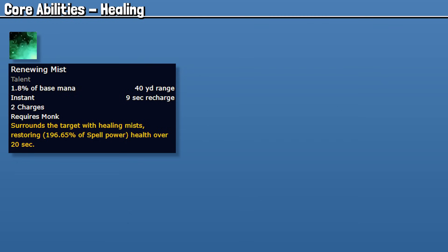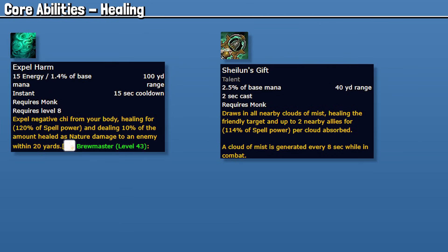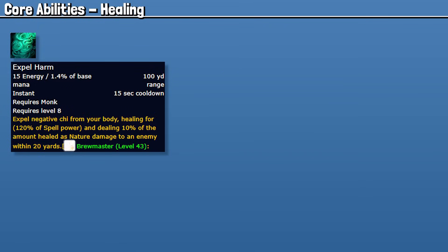Renewing Mist is a HoT that gets extended with Rising Mist and allows us to set up for upcoming group-wide damage. Sheilun's Gift is a large group-wide heal that, with the correct talents, will either give you a buff or recharge faster. It's more of a recharge-type ability based on the number of stacks as time is spent in combat, so this is our primary group-wide healing button. Expel Harm is a really potent self heal — it does a small amount of damage as well, but the damage isn't worth using it purely for damage, so this is just going to be a big single target self heal.